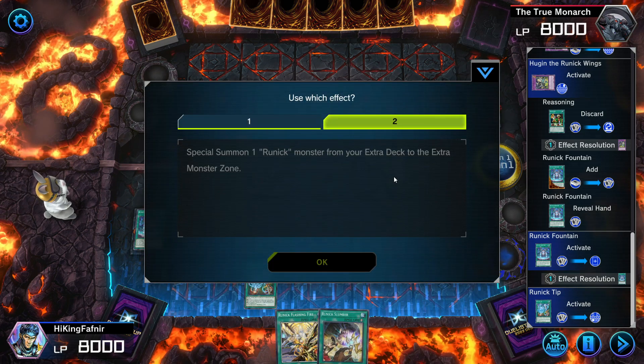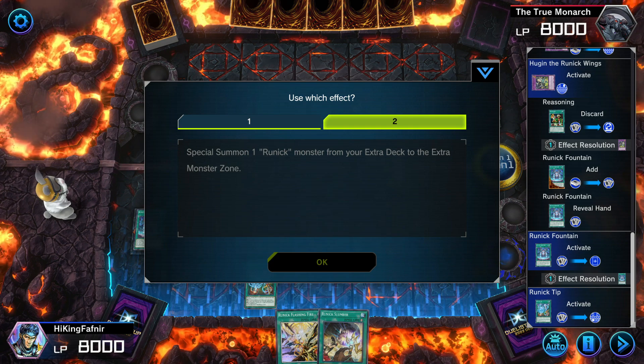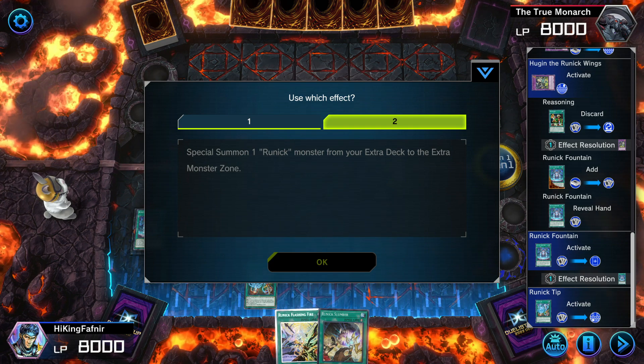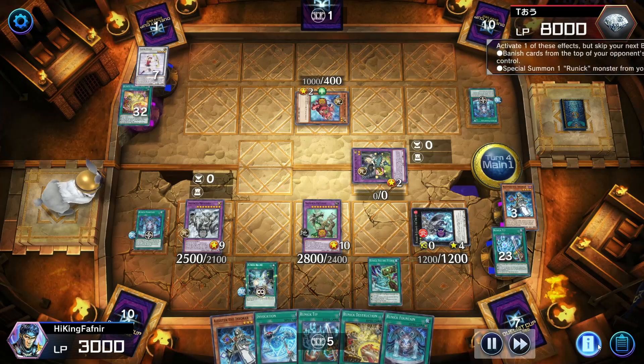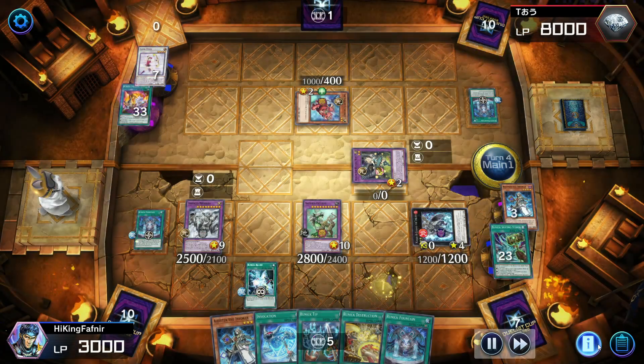So as long as your extra monster zone is empty, you can activate these second effects any number of times, as long as the spell card hasn't been activated yet this turn. They also have a restriction cost where you skip your next battle phase after activation.